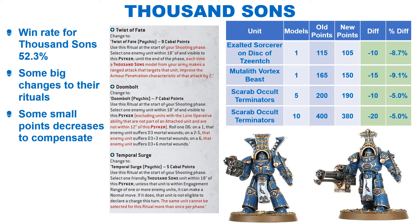The Thousand Sons have been performing quite well with a win rate of 52.3%, but now they have been significantly nerfed. GW have made some major changes to their Cabal Rituals, which will definitely take away some of their power. Firstly, a Sorcerer can only use one ritual per turn, which makes them a fair bit less flexible, but does make sense thematically. The Twist of Fate ritual has been severely nerfed — previously it turned off armour saves, and now it only improves the AP of your attacks against a certain unit by 2. This is still a strong rule but is nowhere near as effective as before, and good invulnerable saves will negate the increased AP. Doom Bolt has been reworded so it cannot target lone operatives unless within 12 inches. Finally, Temporal Surge is restricted to once per unit per phase.